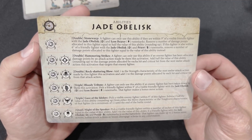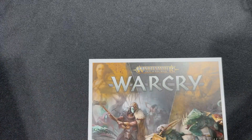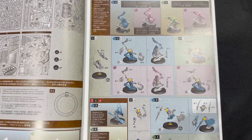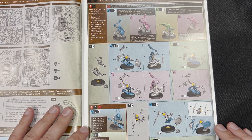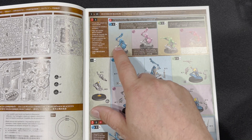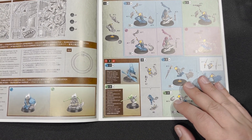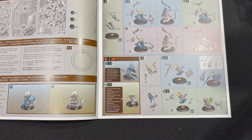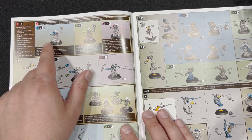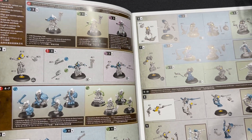As with all Warcry sets, these guys usually have tons of options when building them, which we're going to look at right now in the instructions. So you've got the Hunters of Hitachi first — looks like this is the Chameleon Skink Alpha. You have a choice of either putting him with a Moonstone Club or with a Dart Pipe. And then right down here you have the Hanashi Claw, which has that really cool helmet skull on it, and then a regular Dart Pipe. Just as I thought — there are many ways of building these guys up. You can do generic guys with Dart Pipes, or the specialized ones as well.